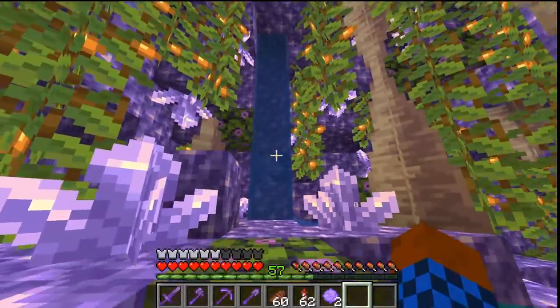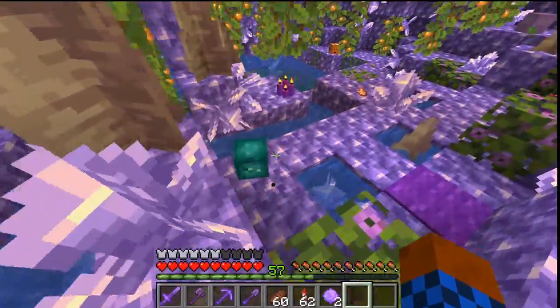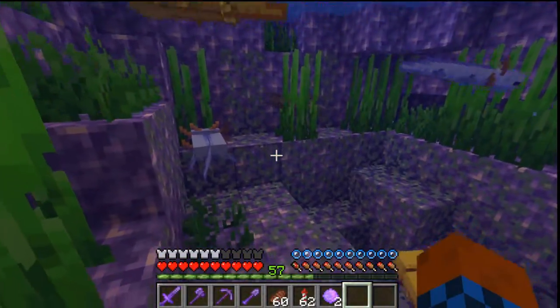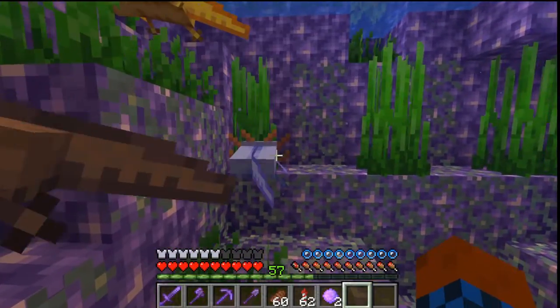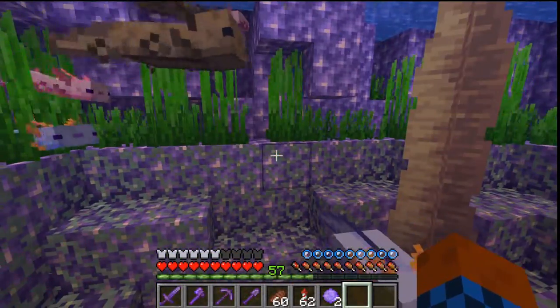There is a really small waterfall that comes down and fills the pond. And if you get closer to the pond, you can see that I think I have all colors of axolotls — like the white, yellow, brown, blue, oh yeah, the pink one.